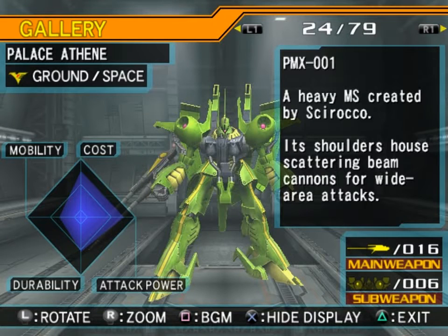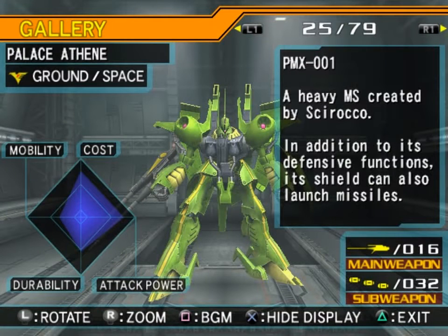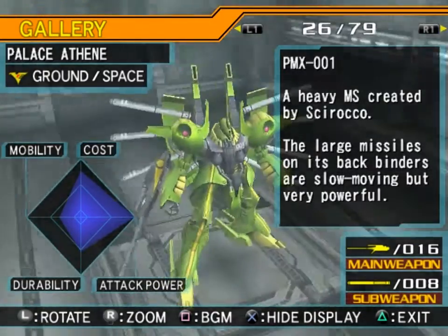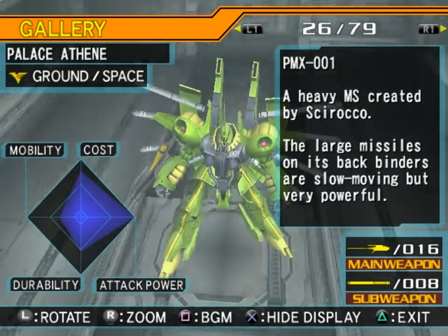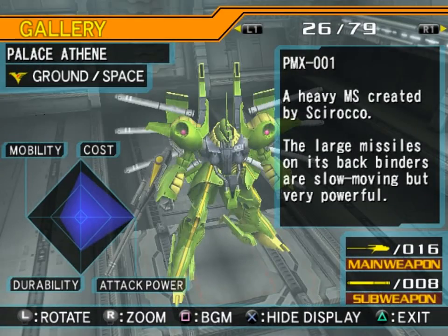And the PMX-001 — I kind of wonder why they swapped the order of this. A heavy mobile suit created by Scirocco: the Palace Athenae. Its shoulders house scattering beam cannons for wide area attacks, which kind of suck. In addition to its defensive functions, its shield can also launch missiles — rather useful, as I found. And the large missiles on its back binders are slow-moving but very powerful. It's a light green and yellow look that doesn't really match anything else, but I like this color scheme better than the AEUG version — the other one just seemed kind of bland.